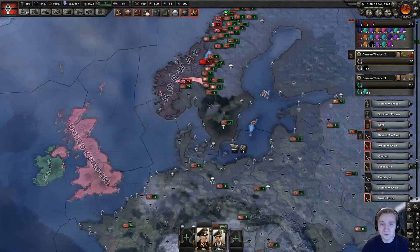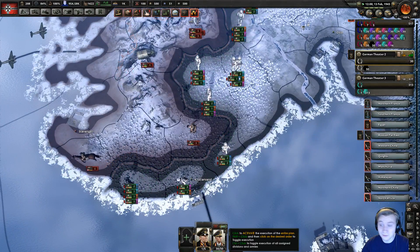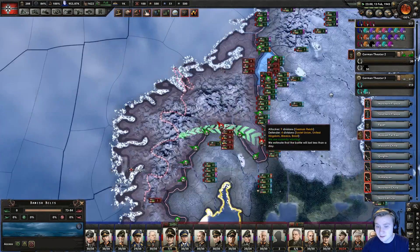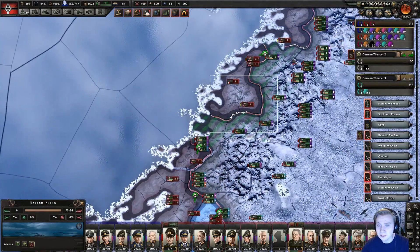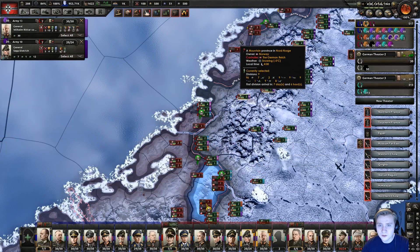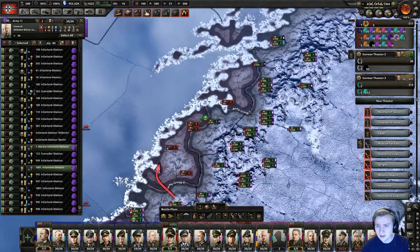I don't really know what I thought during this campaign. Maybe that's the issue — maybe I didn't think, maybe I was just playing and then accidentally won. This looks a hell of a lot better right now — just clean this up, bring this down. Come on guys, what's going on sometimes — am I still accidentally selecting units?